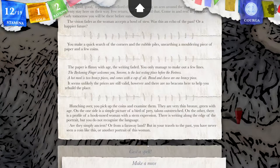You pick up the coins and examine them. They are very thin, bronze, green with age. On one side is a simple picture of a bird of prey, talons outstretched. On the other, there is a profile of a hook-nosed man with a stern expression. There is writing along the edge of the portrait, but you don't recognise the language. I've got a spell for that. Are they simply ancient or from a far-away land? You have never seen a coin like this, or another portrait of this person. The archmage is a man — the hook-nosed one. Let's cast a spell — I think it begins with an L.